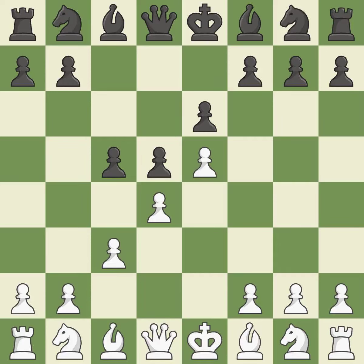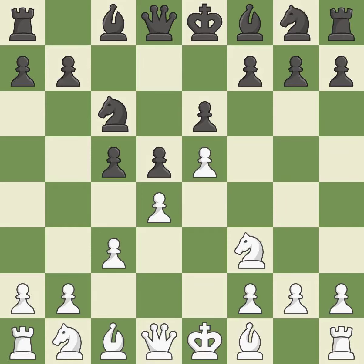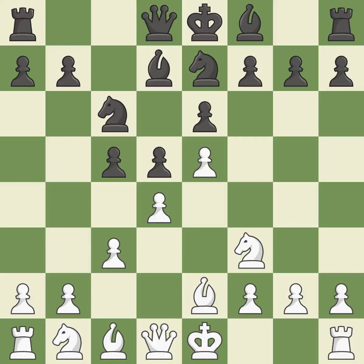The d4 pawn is supported by c3, which also enables the queen to grow on the queenside. And c6 adds more pressure to the d4 and e5 pawns. Nf3 supports the d4 and e5 pawns. Bd7 develops the light-squared bishop and opens up the c8 square. b2 develops the bishop and prepares castling. Nge7 develops the knight toward the center and supports the knight on c6, but blocks the dark-squared bishop.